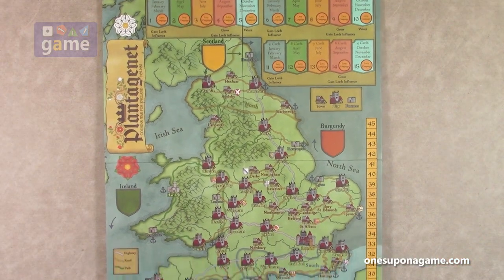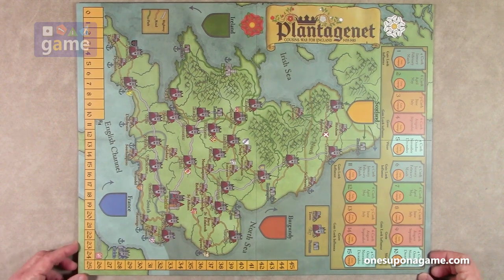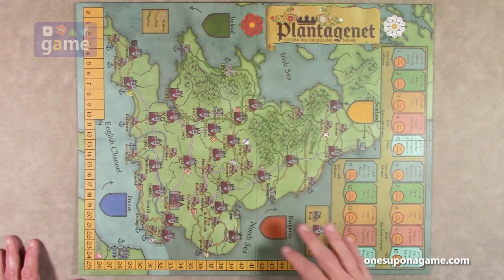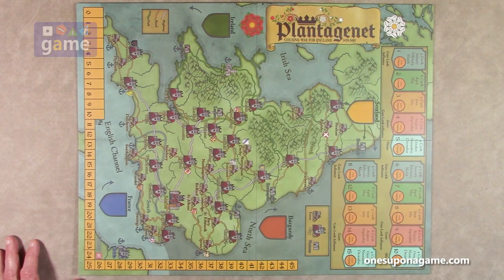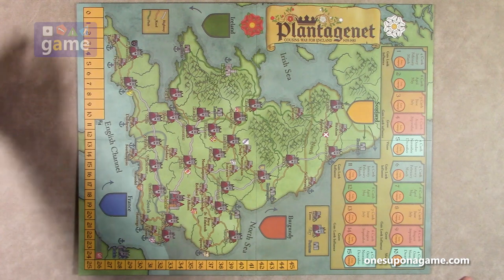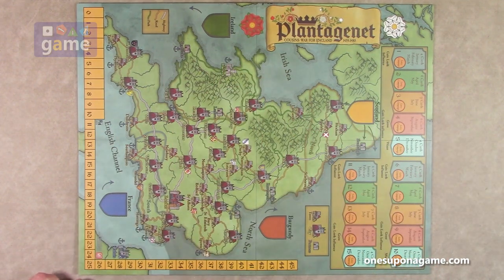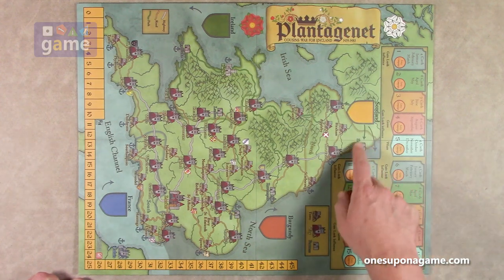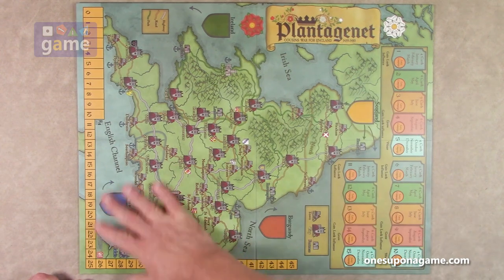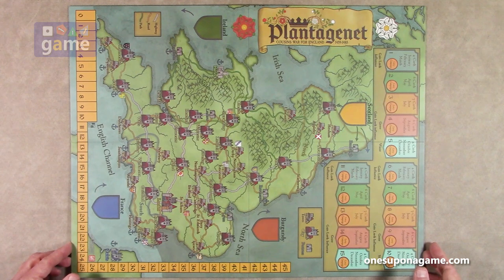All right, here's the map. It's designed to sit in portrait mode, but I'm going to turn it into landscape so we can see it all at one time. Very colorful and very period — it feels like a period map, which I like. You've got the Irish Sea, the whole map of the United Kingdom, a turn track for turns one through fifteen, your legend with town, city, and fortresses named on the map, a victory point track going up to 45, and then Burgundy, Scotland, Ireland, and France all have off-board markers or zones where you can put units and bring them into the game. It's a four-panel map, about 22 by 17 inches, so it doesn't take up a lot of table space.